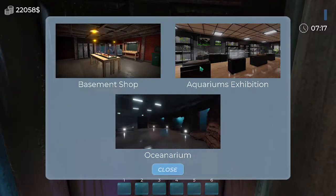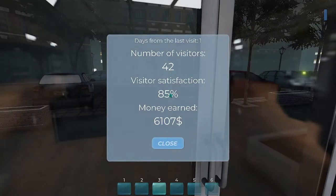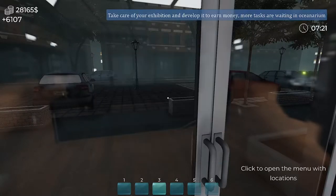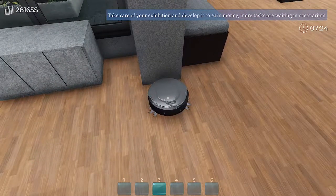Let's go to the aquarium exhibition. You see that bottom one, guys? A little sneak peek at what's coming up. Something that I love that they did — 42 visitors, 85% satisfaction. Made another six grand. Good girl. So, something they did, they added this little guy.